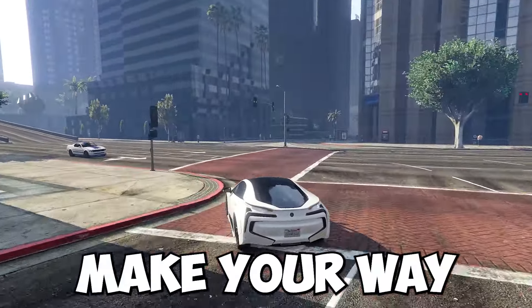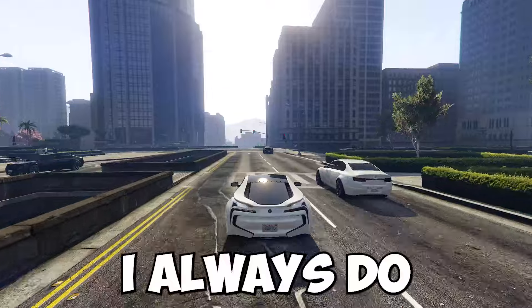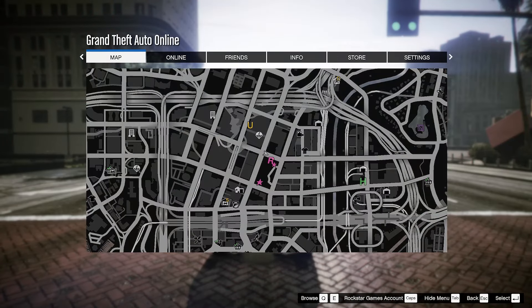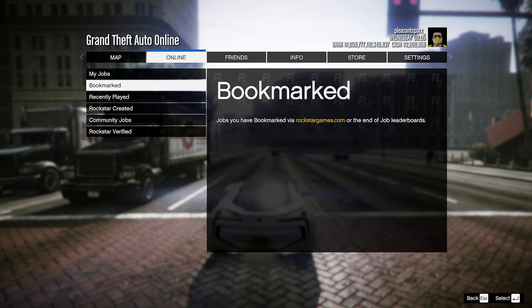The first thing you want to do is make your way into any GTA Online session — it really doesn't matter which session. I've always done invite-only just because the loading times are much quicker. Then press Options, go over to Online, go over to Jobs, go over to Play Jobs, and then go down to Bookmarked.